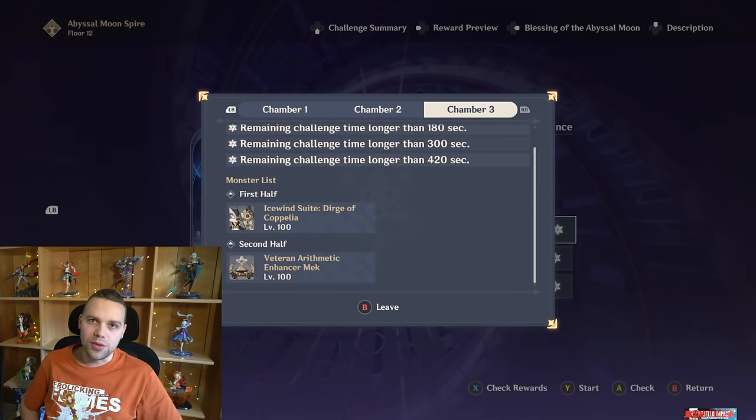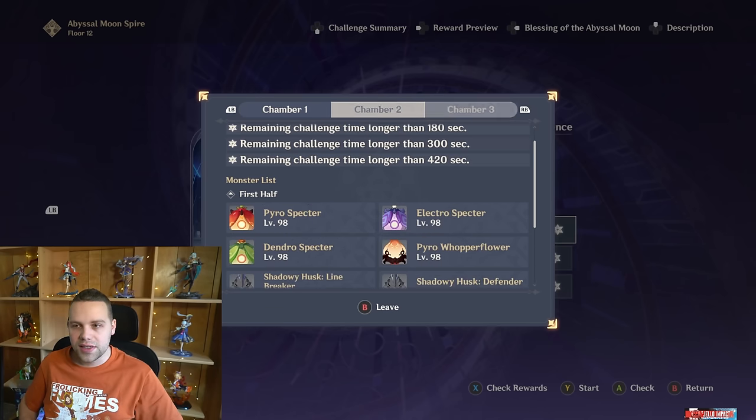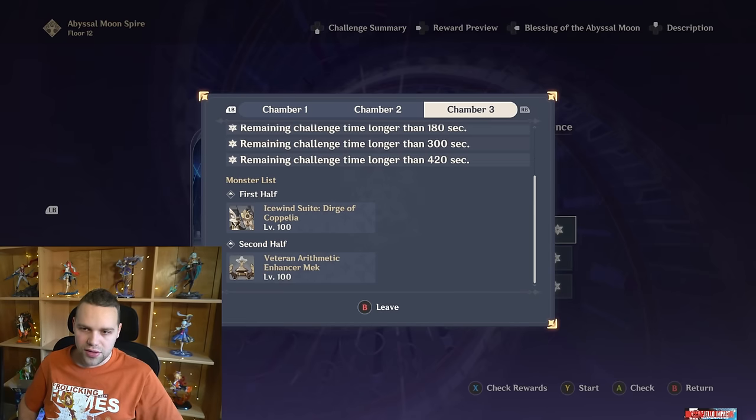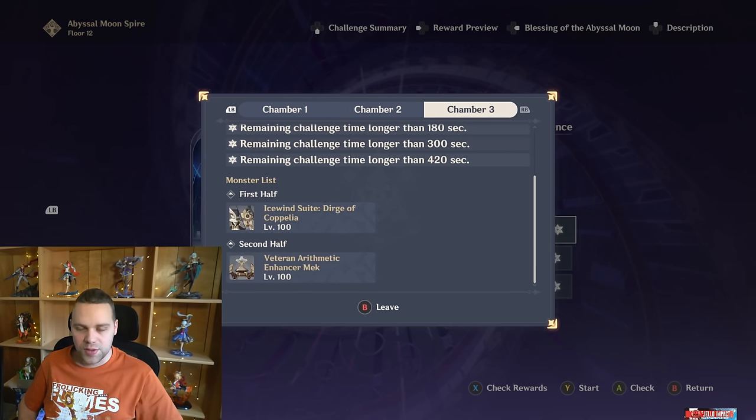If you have Kazuha, he's going to be great on the first side. I'm going to showcase a clear today without Kazuha, because he hasn't rerun for a really long time. Venti is also going to be decent, especially for the first two chambers — the third one, not so much. You can also go through the first and second chamber with a Kazuha or Venti team, and then redo chamber three with a Zhongli, because the Icewind Suite can really one-shot you. It can also freeze you if you're using Xingqiu. Having a really good healer or shielder is very important.